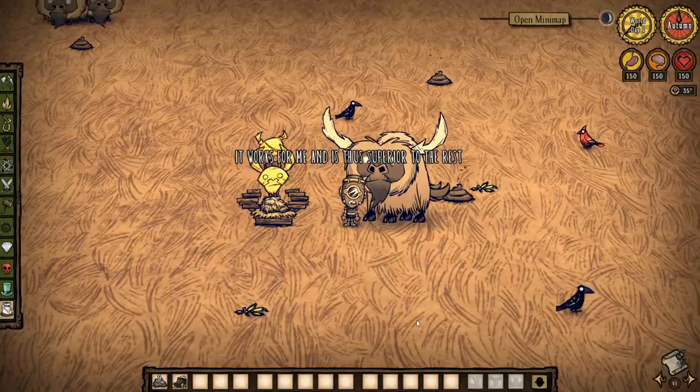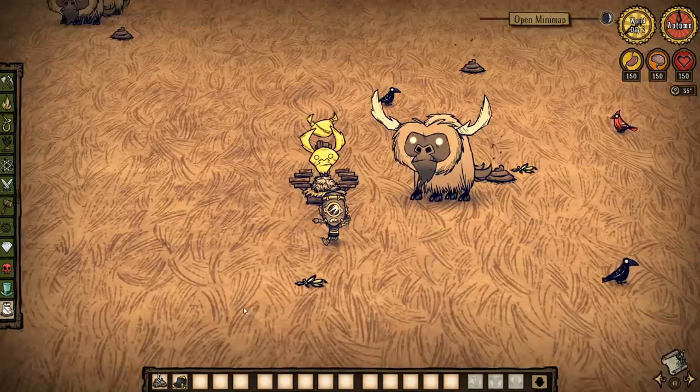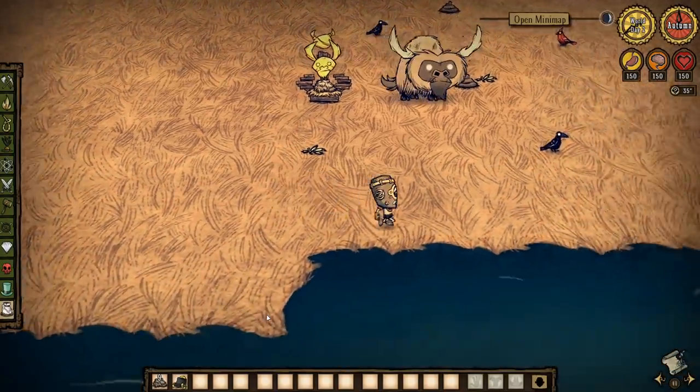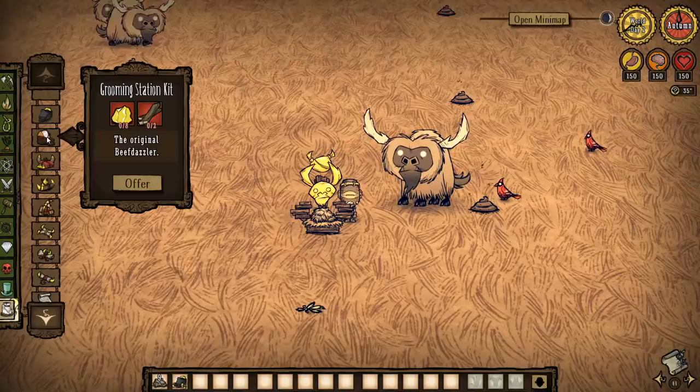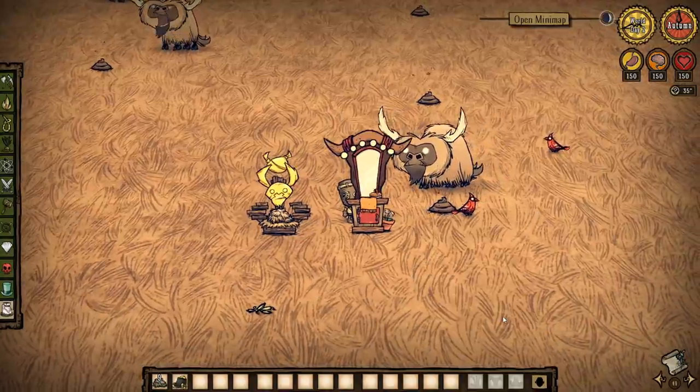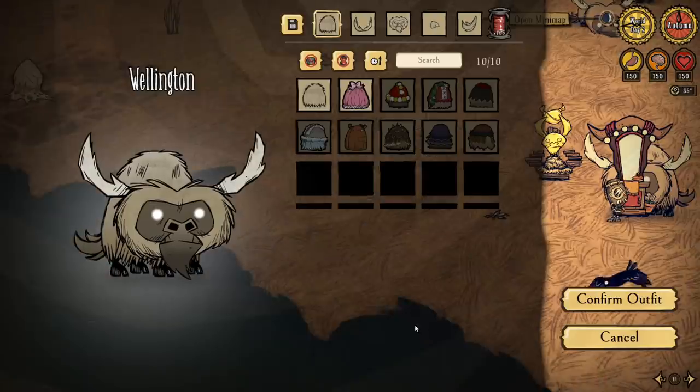This doesn't replace taming however; you still need to domesticate the beefalo like normal if you want to ride it, fight with it, etc. But this isn't really necessary for the contest. The next thing to build is the grooming station, to which you'll be able to hitch your new beefalo and dress it up in a costume.